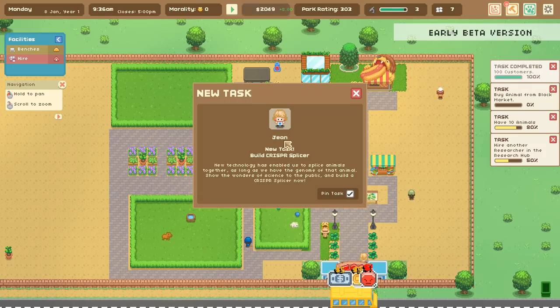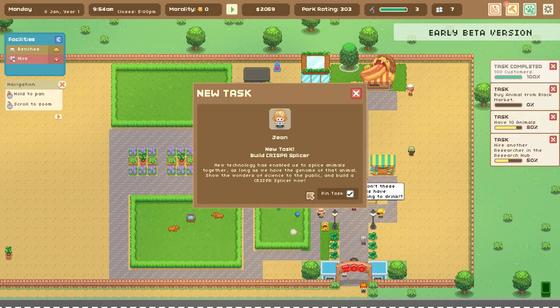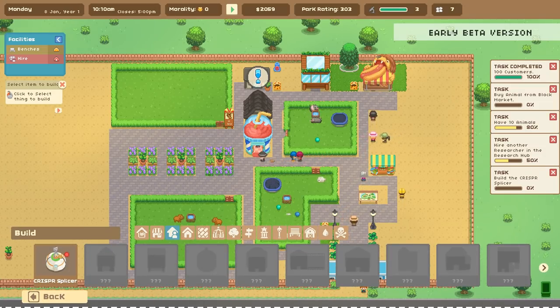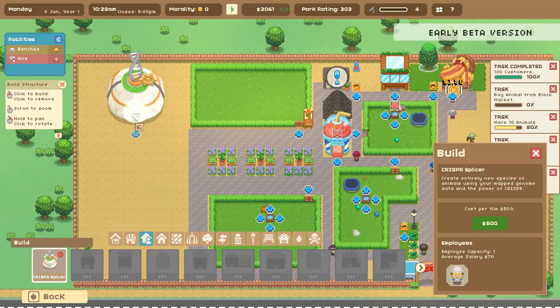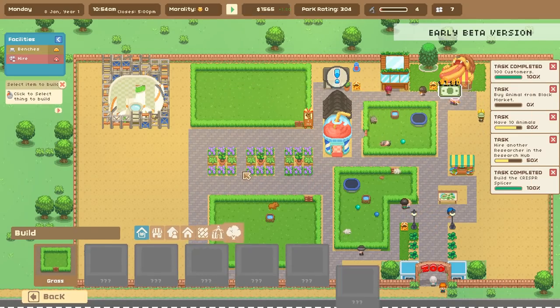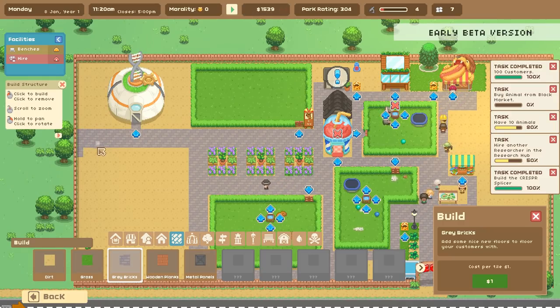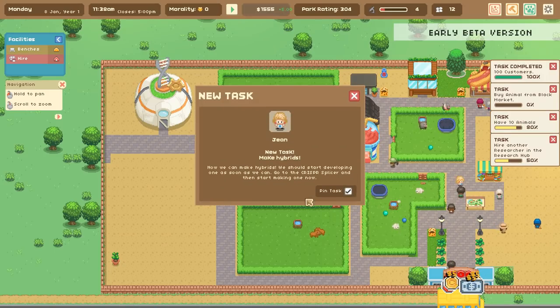Now we have a new task from Gene: build the CRISPR splicer! New technology has enabled us to splice animals together as long as we have the genome of that animal. Show the wonders of science to the public and build a CRISPR splicer. Let's grab the CRISPR splicer — it's so pretty! We're going to put it back here and surround it with some trees so it's a little less scary. We're hiring Jeffrey with his full body suit — let's give him more money so he'll be really good at his job. We'll put down some bricks so people know this is the gene splicing place.